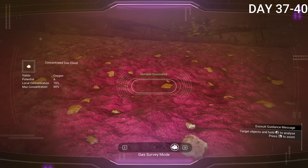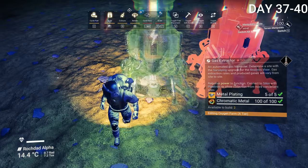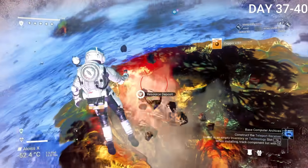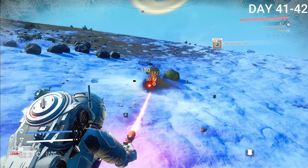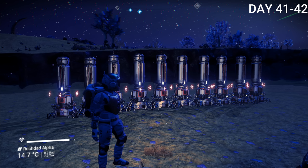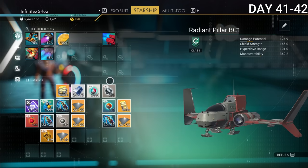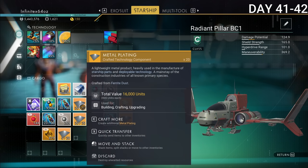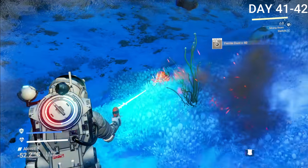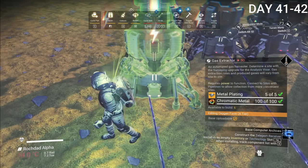On day 37, I found an A-tier oxygen gas cloud — S tier is best, but A tier is still pretty good. I started building my new base here, placing down extractors and collecting more technology modules and copper for the gas extractors. I realized I needed metal plating and had to go to another planet for ferrite dust since the current planet didn't have many rocks. By night I had 10 gas extractors in a row, connected to solar panels. I also discovered that buying metal plating is extremely cost-efficient — around 60 units for 60-70,000 — rather than grinding for ferrite dust all day, though there is a purchase limit.